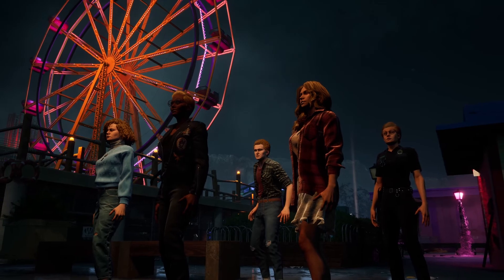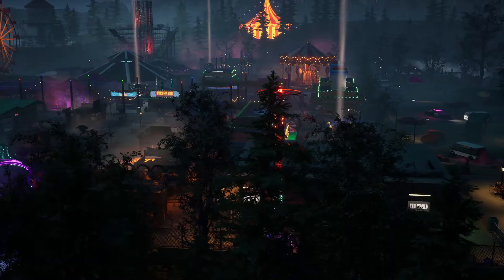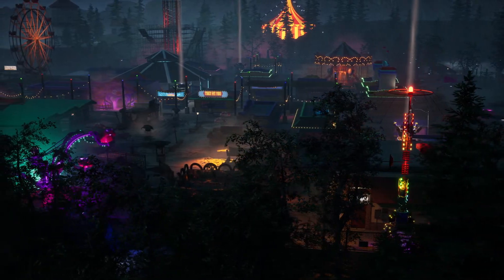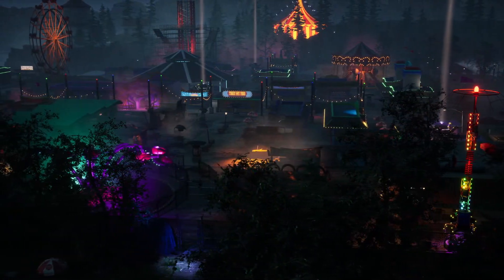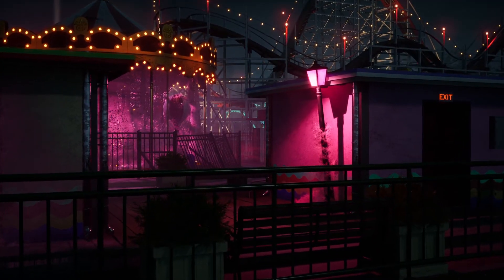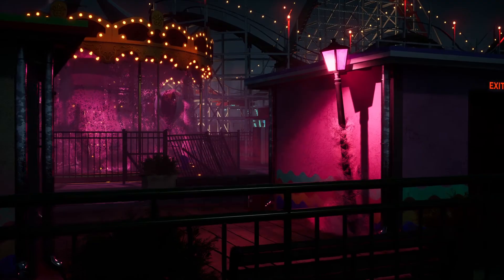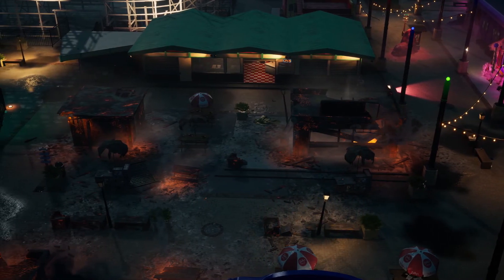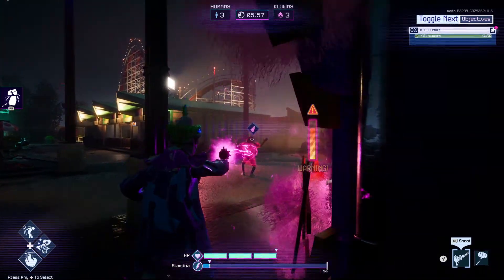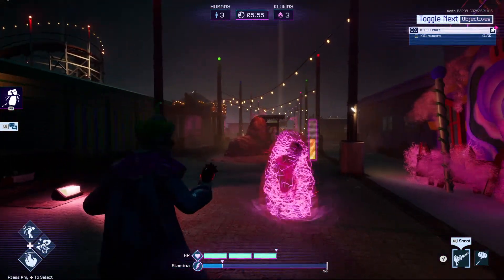As a human, your goal is to escape the invasion with your life. This means you need to locate various escape routes and find the necessary items to open them before Clownpocalypse detonates. There are several options when it comes to escapes for humans, all of which are randomized in placement and require a different combination of steps to open. If you're planning on escaping successfully, you'll need to perform these steps while evading and defending yourself from the Killer Clowns hunting you down.